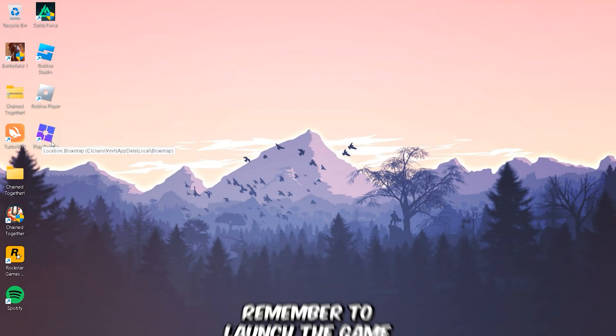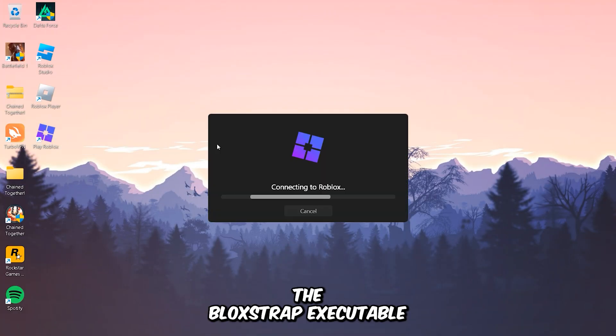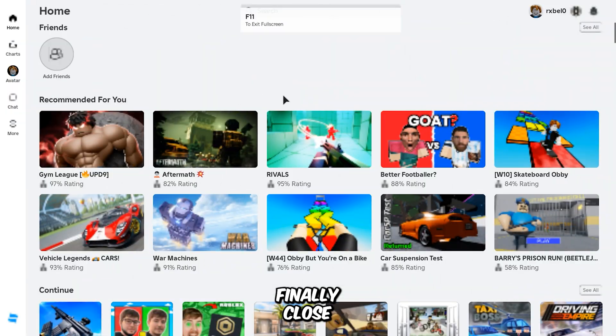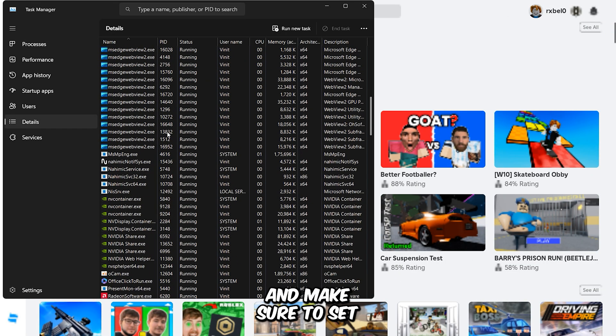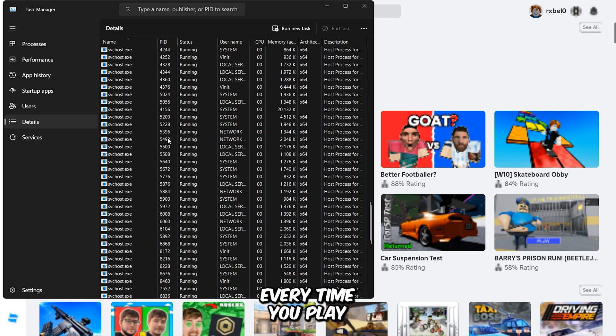Always remember to launch the game through the Bloxtrap executable. Finally, close any unnecessary background apps using the Task Manager, and make sure to set the game's priority to high every time you play.